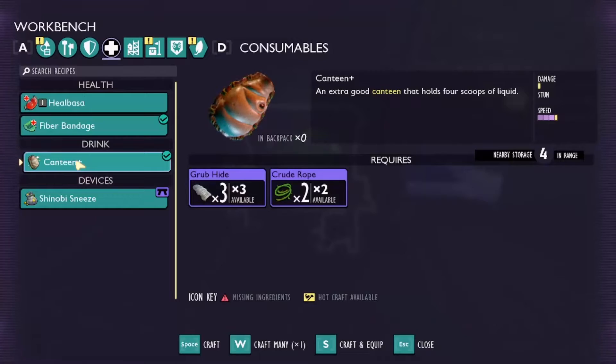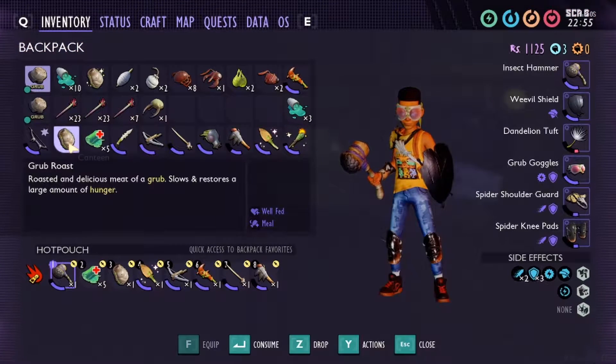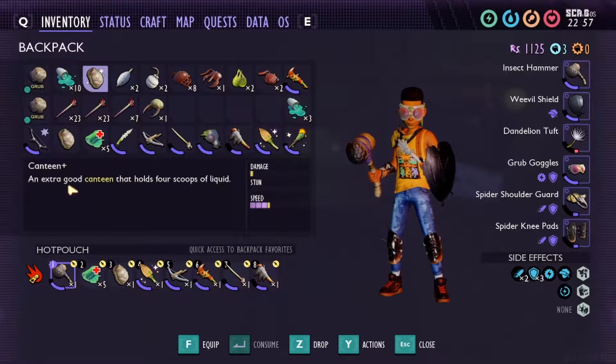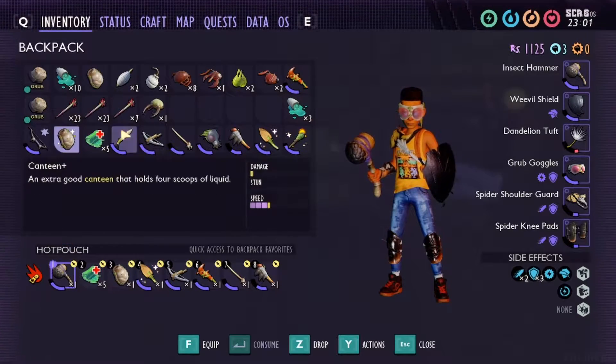Nice! Looks like you're ready to craft. Holds four scoops — I was expecting it to just be three. Nice! All right, we're on our way.